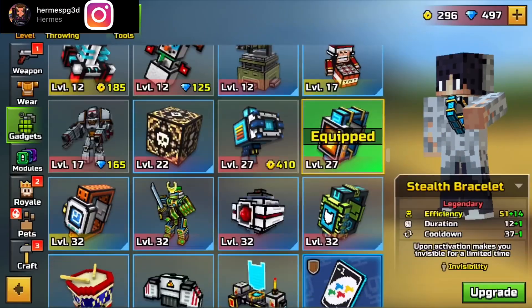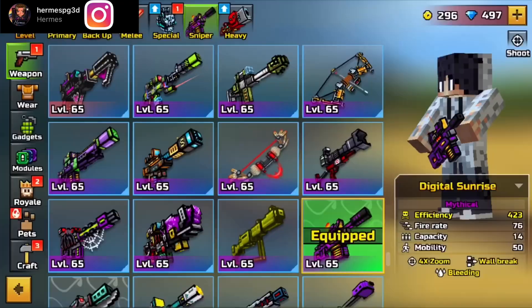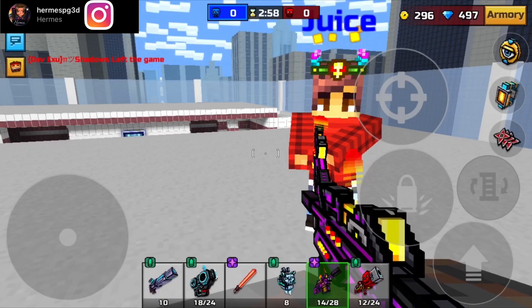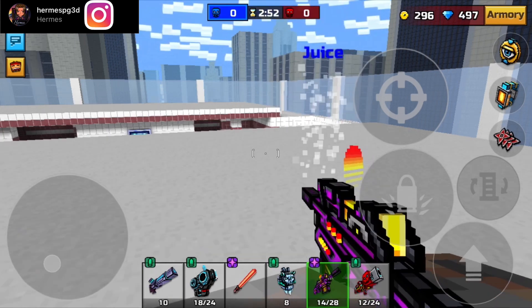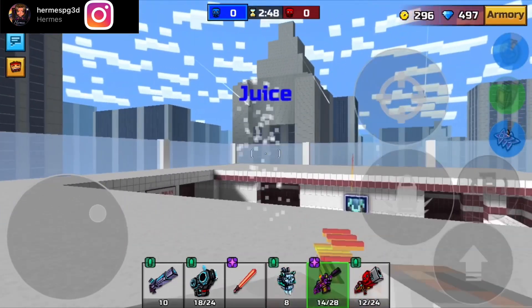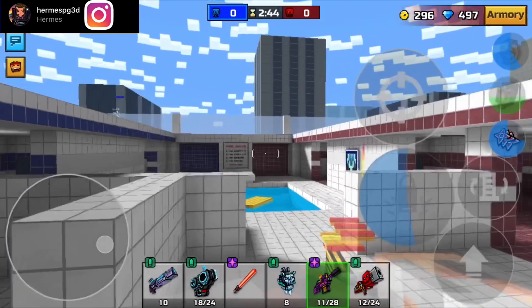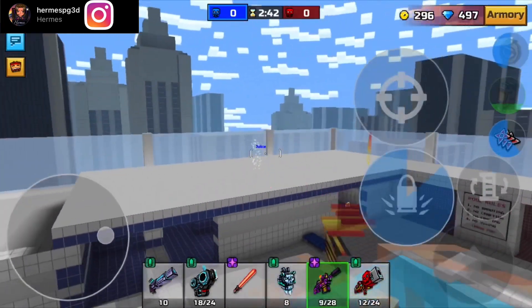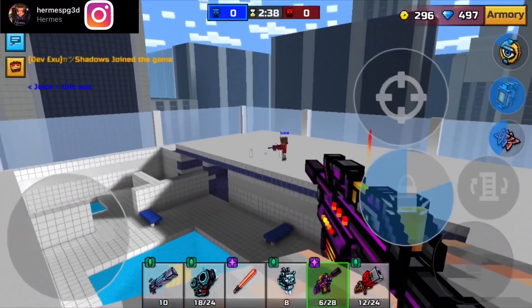It's just a visual glitch with your weapon. I think your opponents can still see your weapon, but it's really cool. Basically, what you have to do is press your invisible gadget, then go to your melee, go back to your sniper, then throw your shurikens — and that's literally all you have to do. You need your invisible gadget.